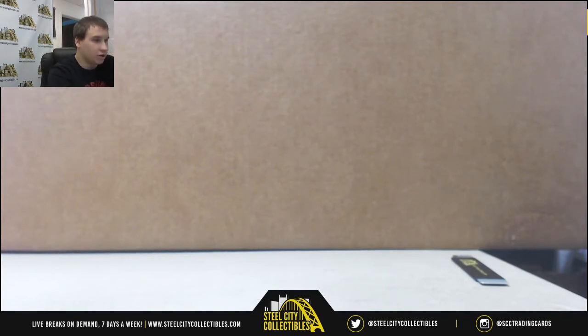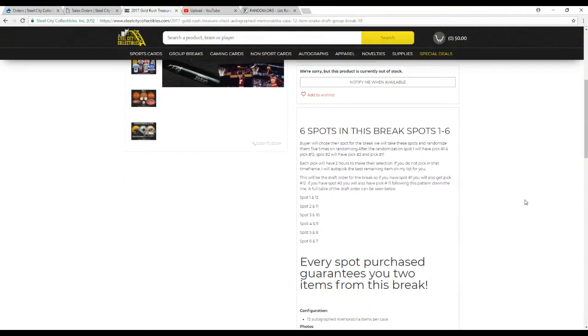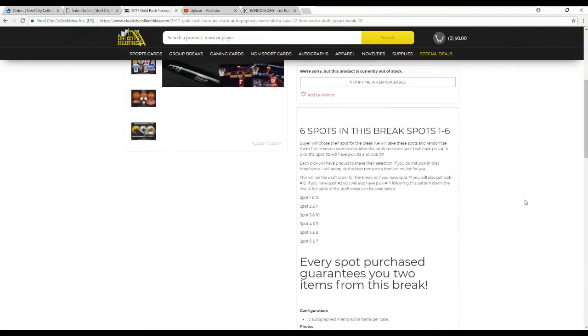Let's go over the rules so you guys are clear on the break. We've got 6 spots in this break. We're going to take those 6 names, randomize them 5 times, and we'll see what the draft order is based on that random. It'll snake back for picks 7 through 12.